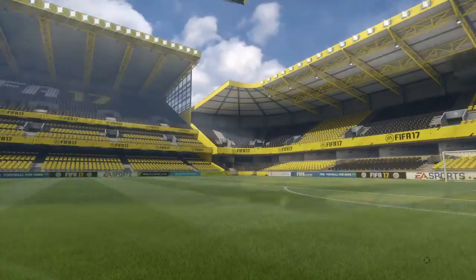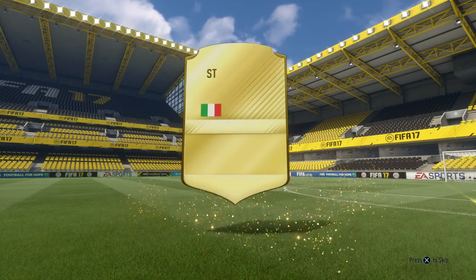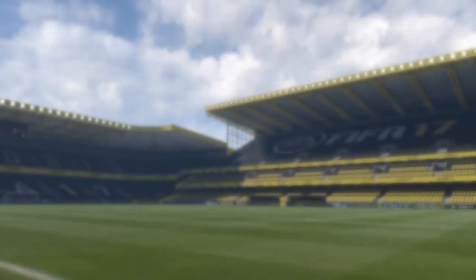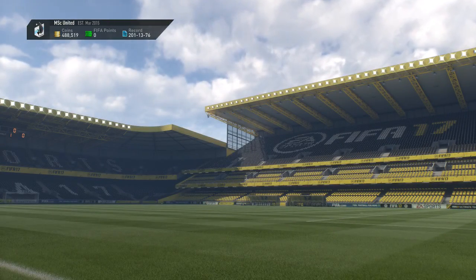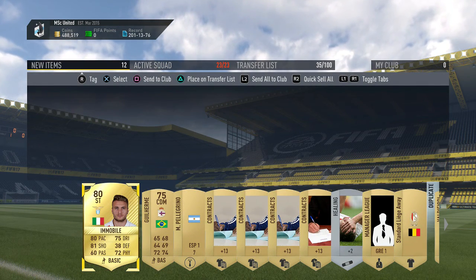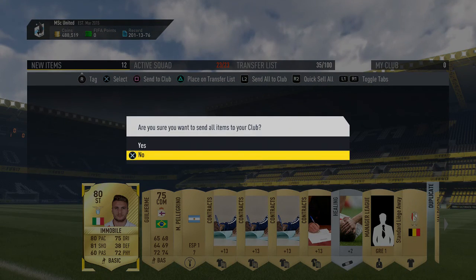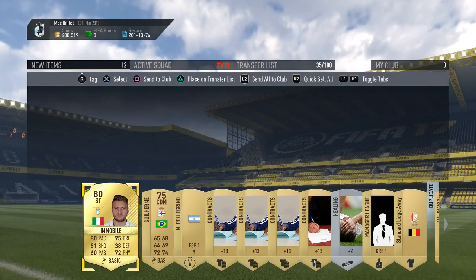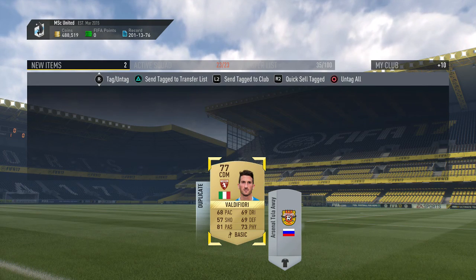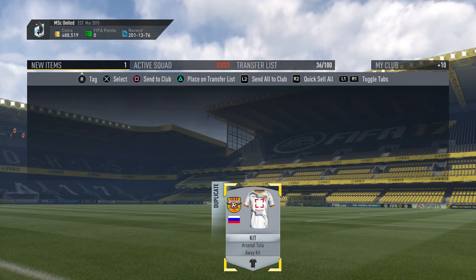Next up is a gold pack - with just one rare card there's not a high chance of a good player, but we get a rare one right away: Immobile! I was preparing for Calcio A to be one of the squad building challenge leagues; unfortunately it was La Liga Santander, but Immobile is a nice addition - we'll be ready whenever that league is released. There's also a Russian badge and another Italian player we'll send to the transfer list.